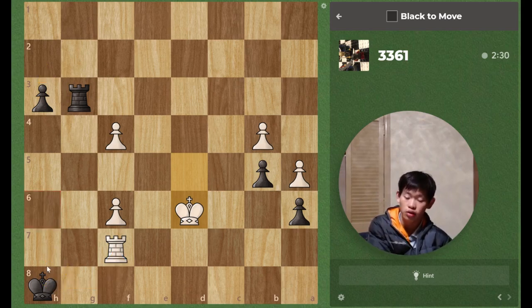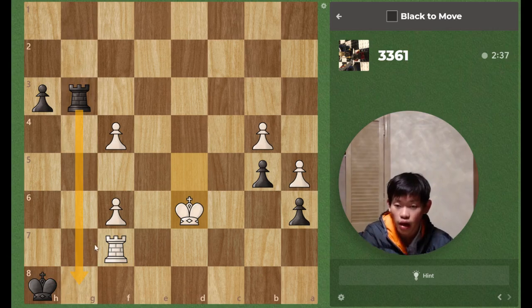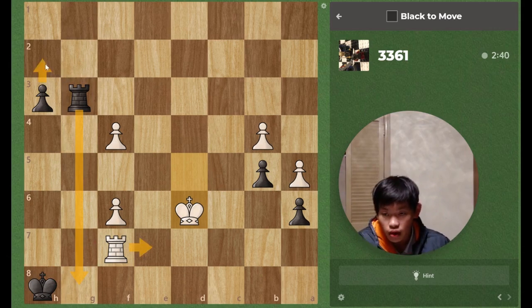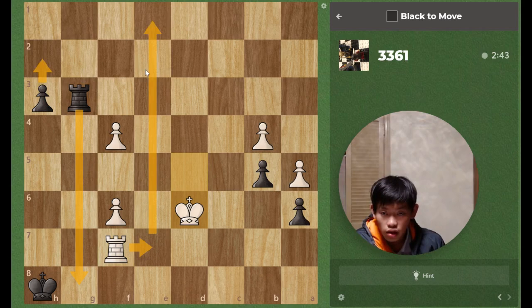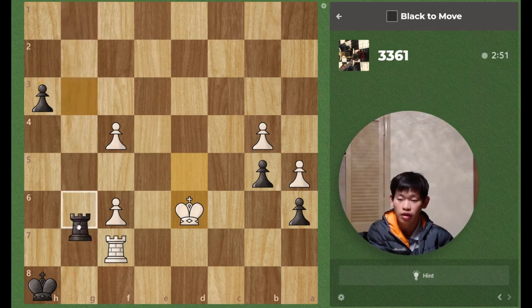But if we just play there, rook here, check, king h6, then white will play rook f8, throwing to skewer our king. And then I think white has perpetual check there. So I think we should play something first, like rook g8, to prevent rook f8. And then after, let's say, rook g7, h2, rook e1, and then rook g1 — I think that should be it.